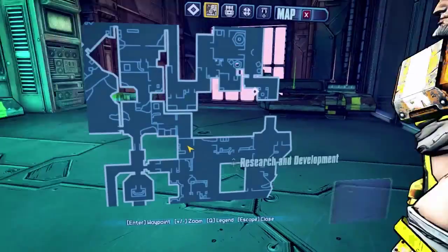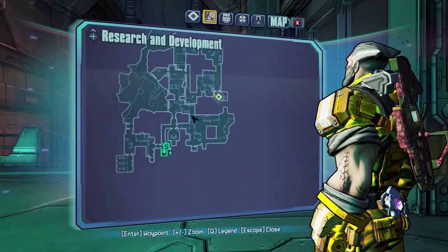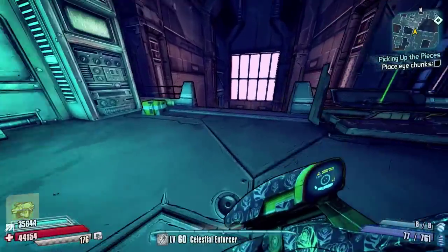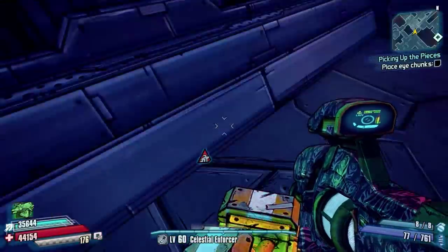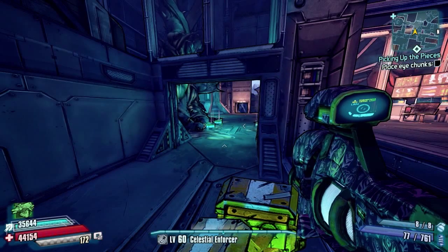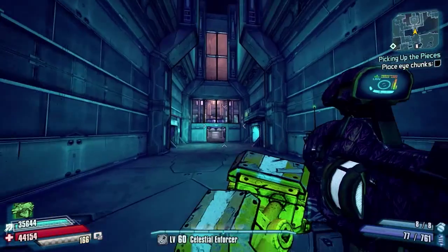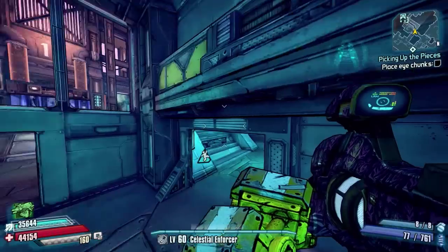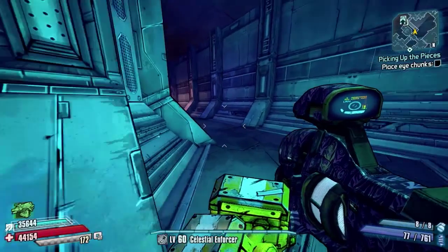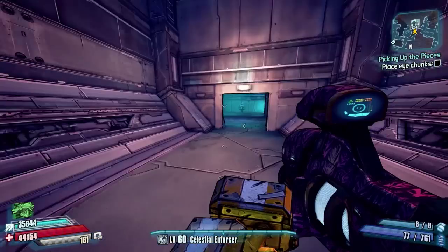Anyway, that is it for the weapon chest location guide on Research and Development. If there are any that you know about that I've missed, please be sure to let me know — whether they are chests or the little loot lockers. If anyone knows anywhere I haven't mentioned, let me know, I'll refilm the video and give you a shout out. Thanks for watching everyone and I'll see you in the next video.